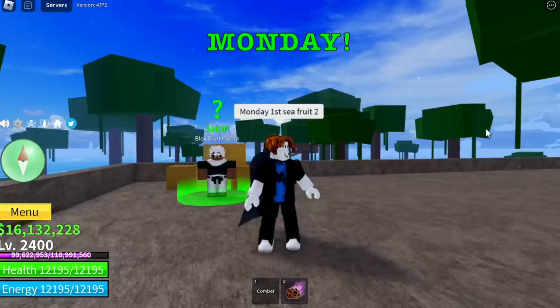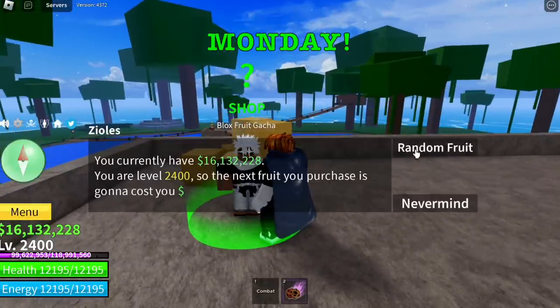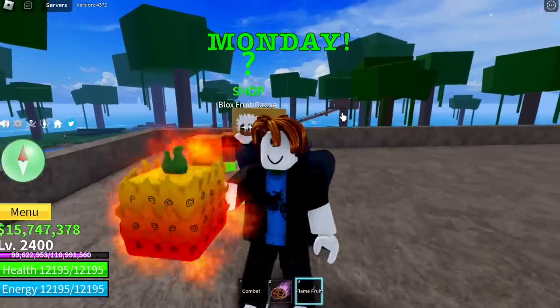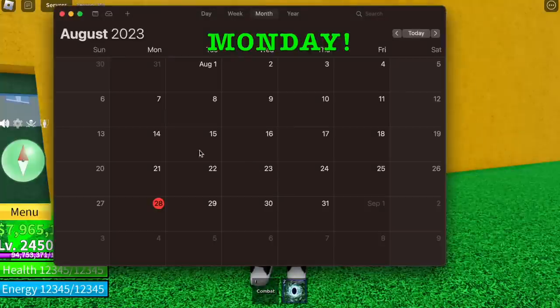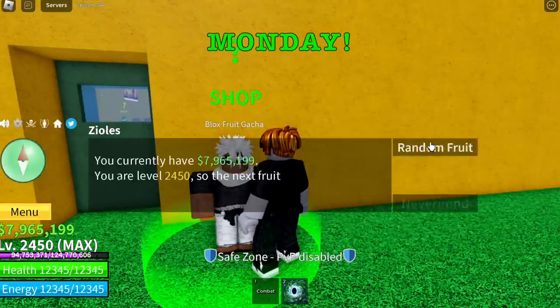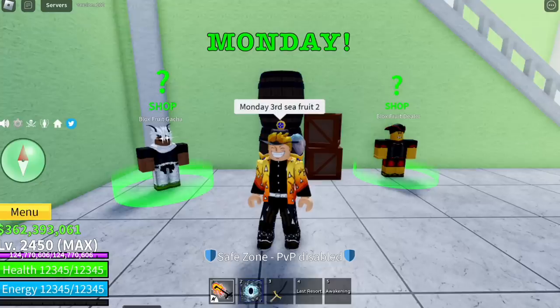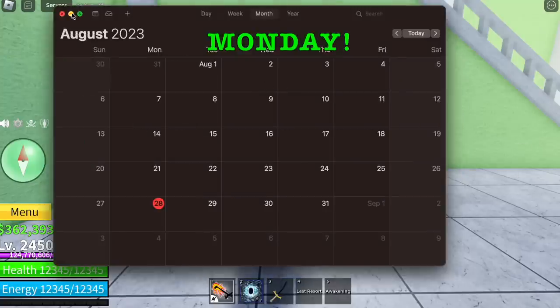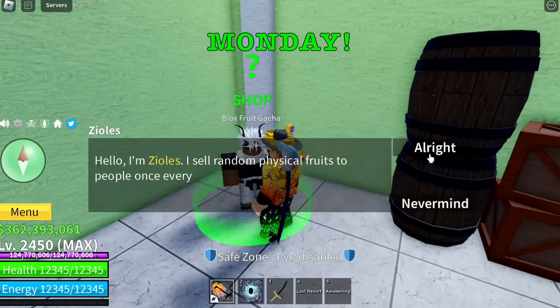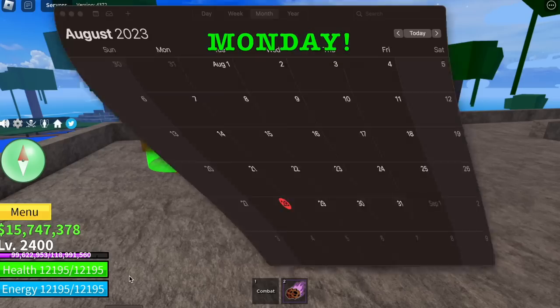Moving on. First seed, second fruit — that's the fourth one. Flame fruit — not bad. The devs really nerfed the first skill unawakened — sad. Smoke fruit for the second seed and third seed. This is the sixth fruit on a Monday — last three fruits.